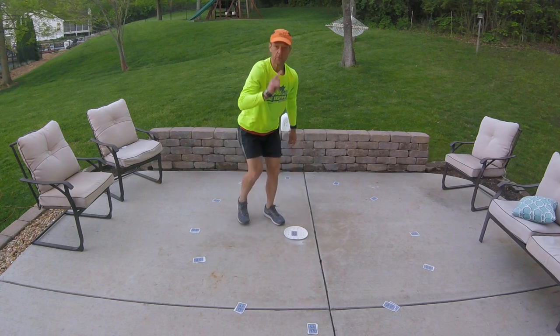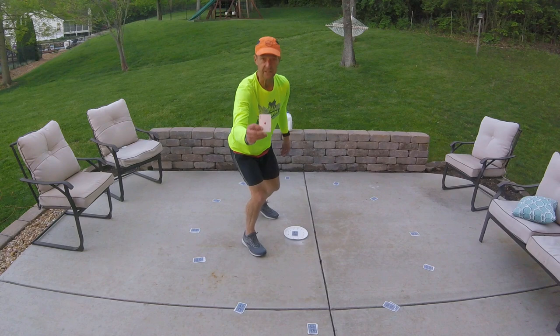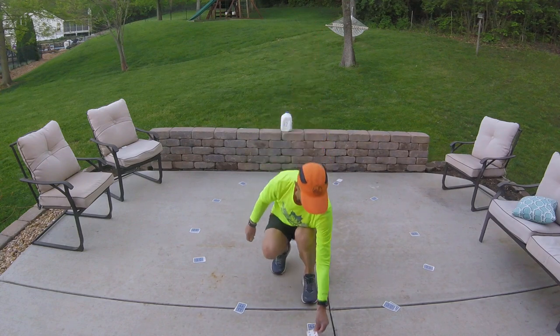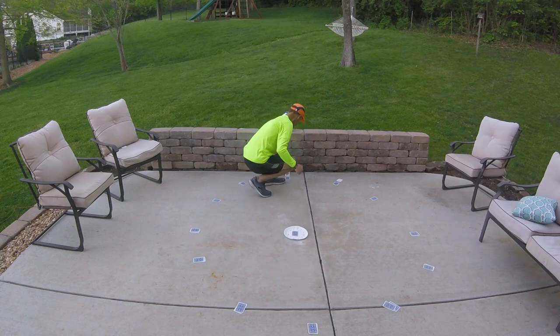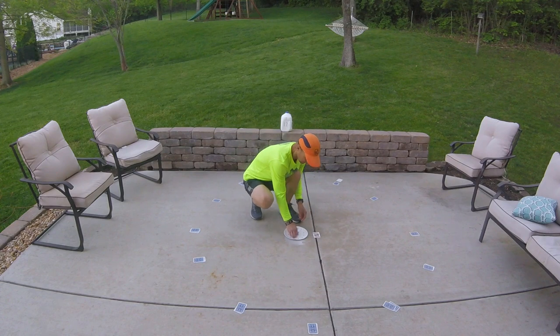I'm going to start by taking one card from the middle. It ends up being an ace — remember, an ace is a 1. And we've got a 6, so I go down to the 6 pile. I've got a queen — remember, a queen is a 12. King to the middle.